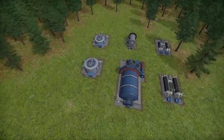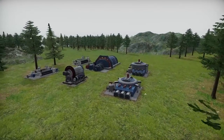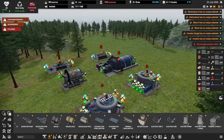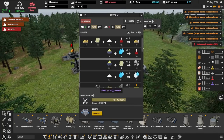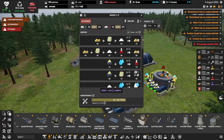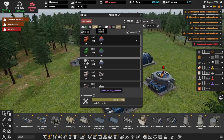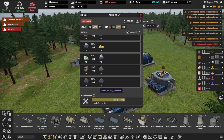Speaking of tier 2 buildings, there are a couple of other buildings which have received tier 2 variants. This includes the electrolyzer, the mixer, and the crusher — all got tier 2 versions. The original models have also been refreshed. They all just do exactly what the tier 1 things do, except they do them better, bigger, quicker, faster.